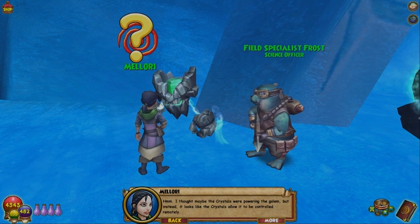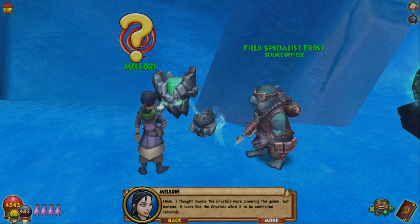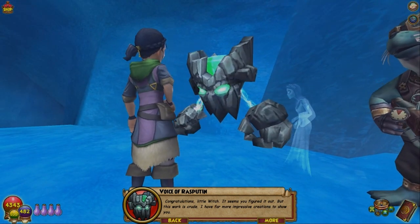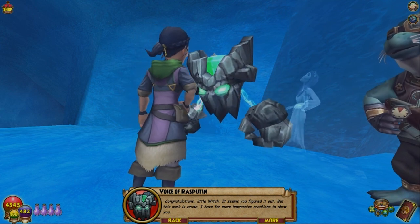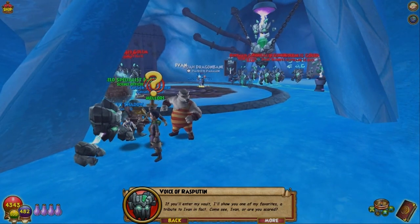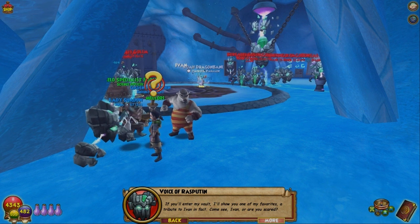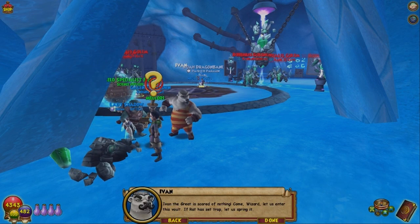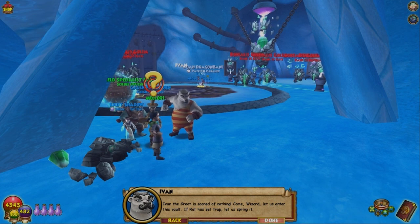I thought maybe the crystals were powering the golem, but instead it looks like the crystals allow it to be controlled remotely. After the next battle we're gonna have to end it. This work is crude — I have far more impressive creations to show you if you'll enter my vault. I'll show you one of my favorites — a tribute to Ivan, in fact. Come see, Ivan — or are you scared? Ivan the Great is scared of nothing. Come wizard, let us enter this vault. If the rat has set a trap, let us spring it.